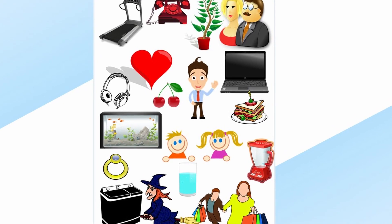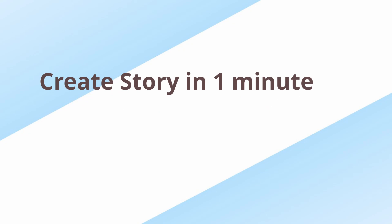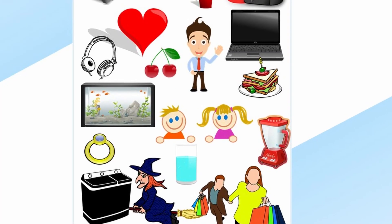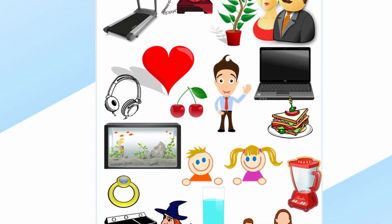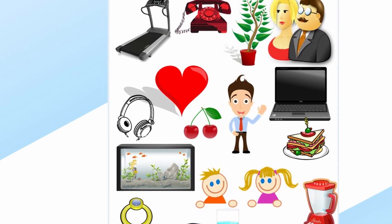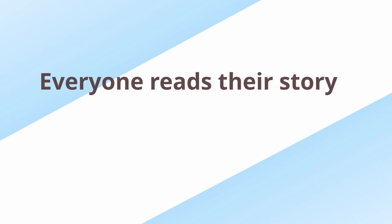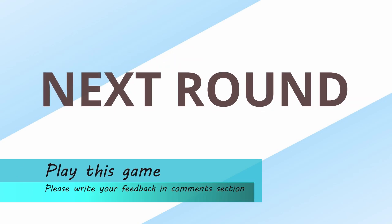The host will collect some random images and put them together on a paper. He will show that paper to all the players for half a minute. Then all players have to create a story in one minute which covers all the images they have seen. For example: 'John was on his treadmill. His wife calls him for breakfast. He drank a glass of water and joins her for breakfast. Suddenly the bell rings...' and so on. After one minute, everyone has to send their stories immediately on the chat to avoid cheating. After that, everyone will read their own stories, and whoever makes the best story covering all the points will win the round. Players can take turns to become host.